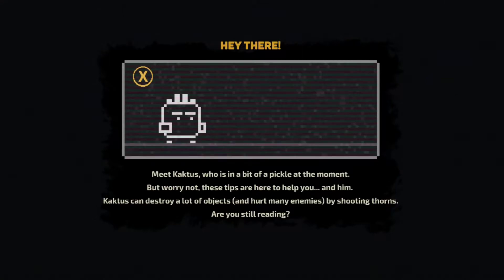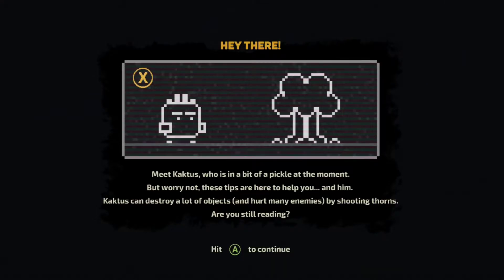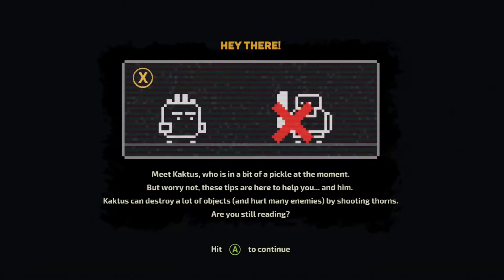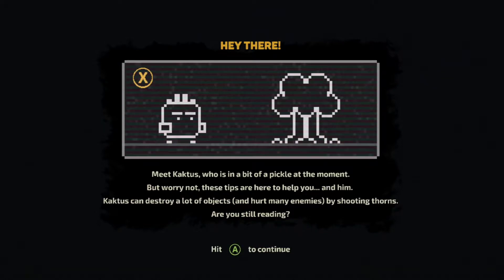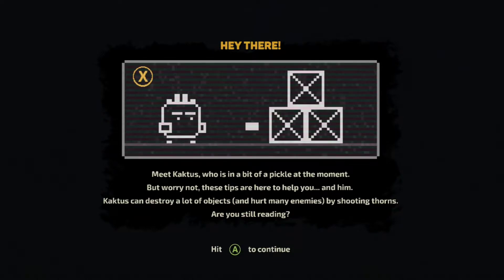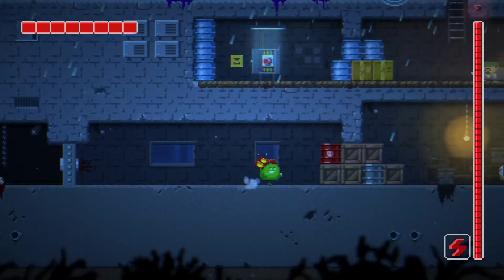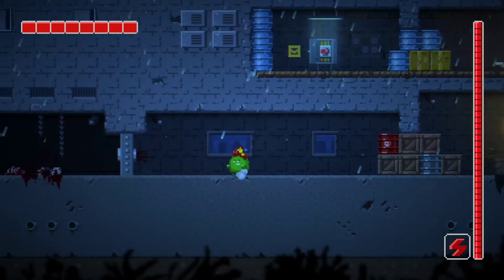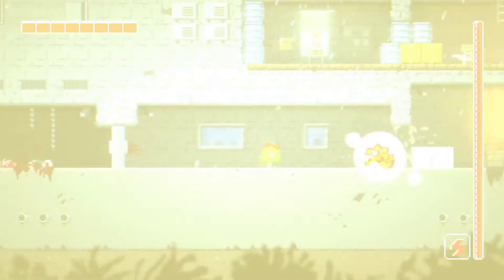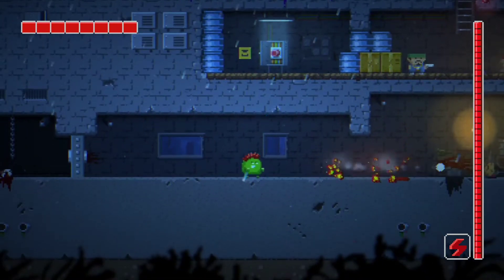Prologue — we can jump and move with the left stick. The tutorial tells us that Cactus can destroy objects and hurt enemies by shooting thorns. They even call out that they know I was about to skip the dialogue, which is pretty funny. Who wants to read in an action platformer game?